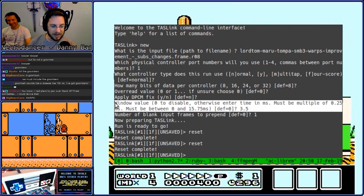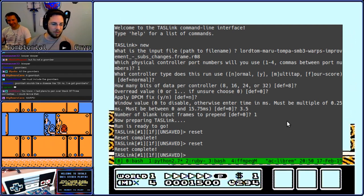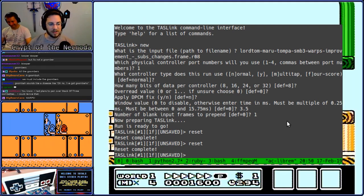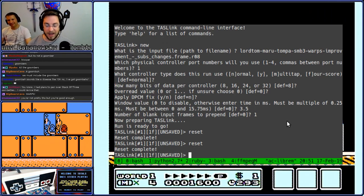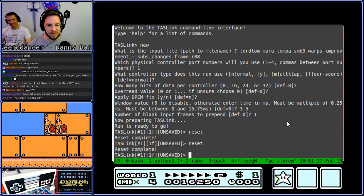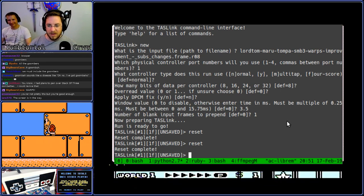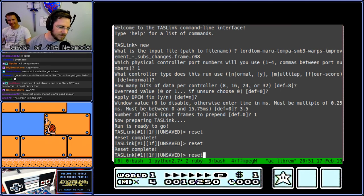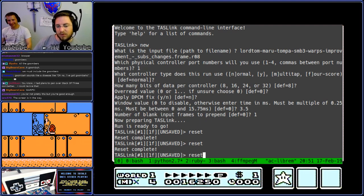This window mode compensates for a hardware flaw that every game had to deal with: if the console was playing DPCM audio at the same time it was trying to ask the controller for input, it would drop input. This run compensates for that via a replay device — a Task Link from Micro 500 — which basically sends the same input again every time the console asks for it.